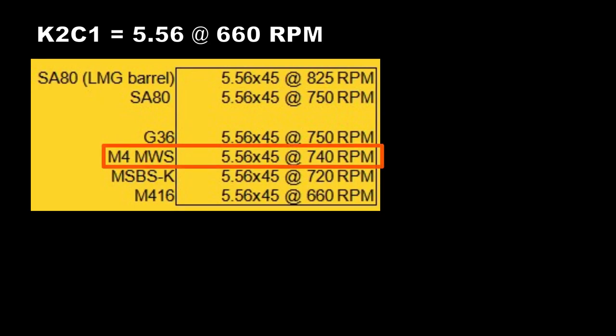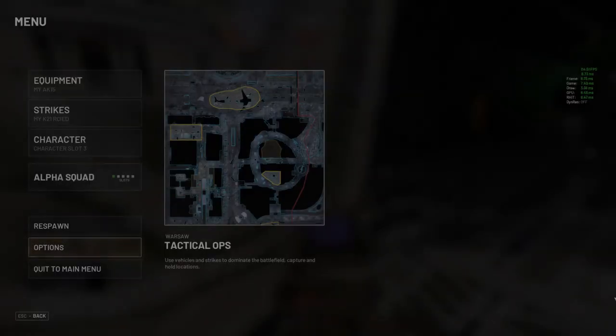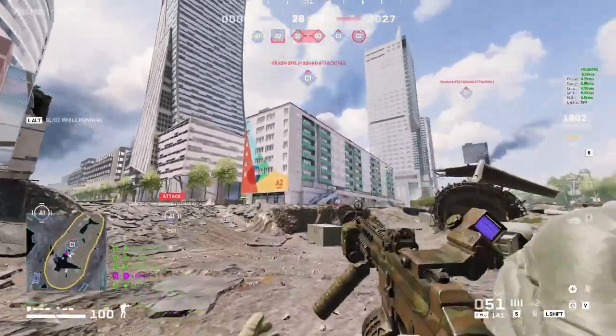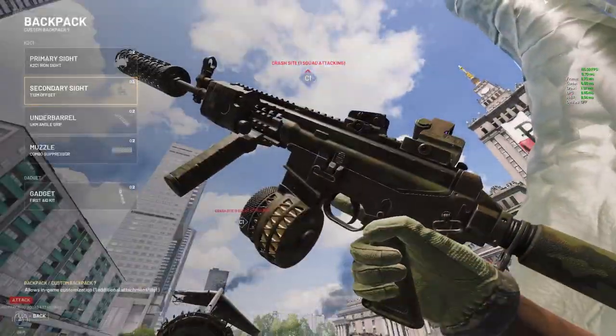The M4 MWS, which is only one slot heavier at 4 weight slots, fires at 740 RPM while also having way better accuracy than the K2C1. 5.56 at 660 RPM is very uncompetitive, not just against other 5.56 weapons, but against the wider meta as well.